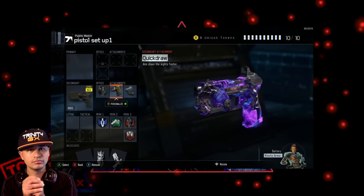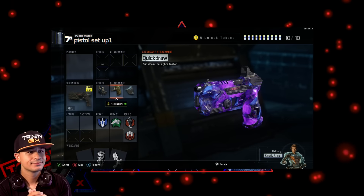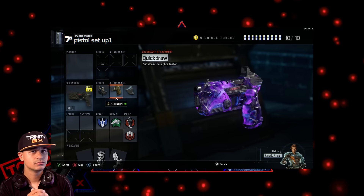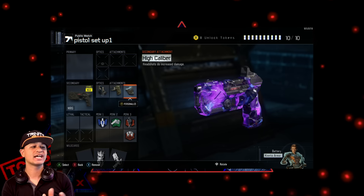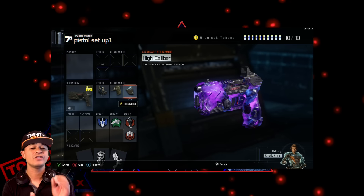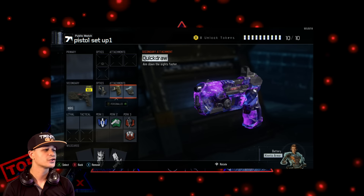You want quick draw because you're gonna be super fast. You're gonna pair that with high caliber to increase damage for headshots — this is probably the most convenient attachment of all when it comes to pistols.